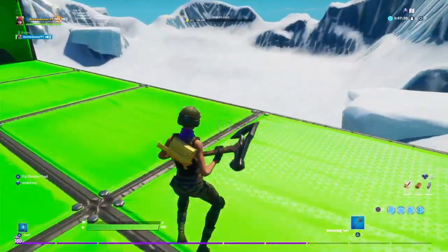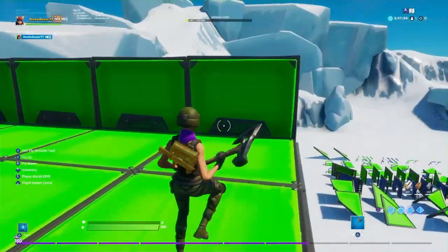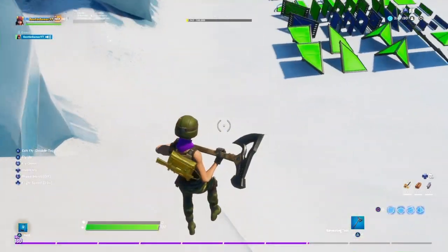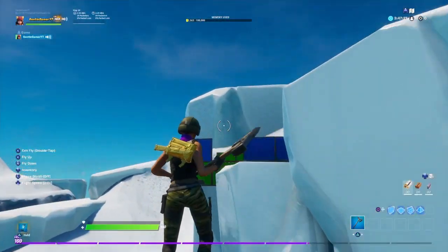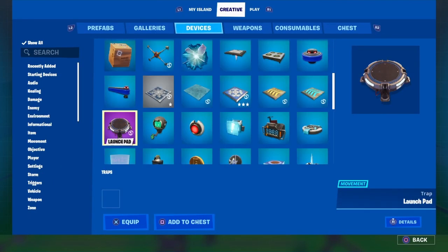You actually want to delete one whole side — the side that's facing off the mountain, right here. This is gonna be the part where you stand for far-range sniping. Then right here you want to open this up and we're gonna add stairs that go down for close-range sniping. Make sure you have two holes like that.